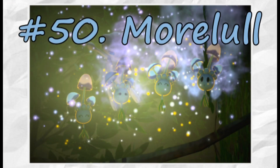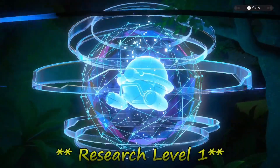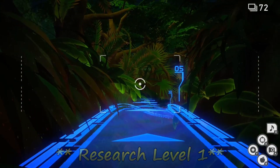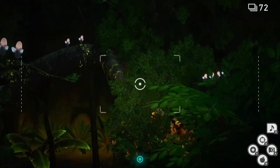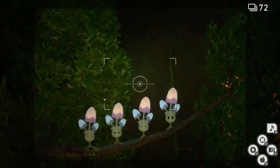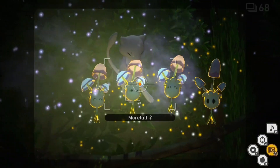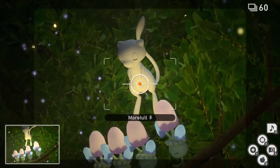Next up on the list we have Morelull. We have to complete this at the night variant of the map, but this method will actually only be available in Research Level 1. We can skip forward to the Ruins area of the map, and once we're there we'll look for the same crystal bloom to our left that we used for the Toucannon photo and hit it with an illumina orb. Once the crystal bloom is illuminated, look forward to find four Morelull sitting on the branch ahead of you. Hit these with an illumina orb so that they all glow. Once that's complete, they will release a Sleep Powder into the air as Mew flies above. Snap a photo as they release the powder to get a four-star photo.